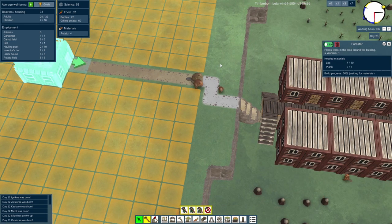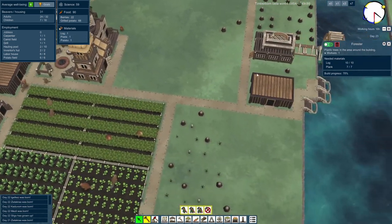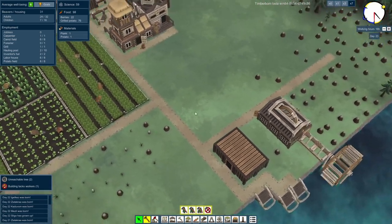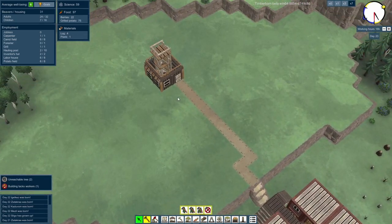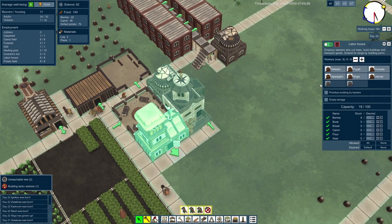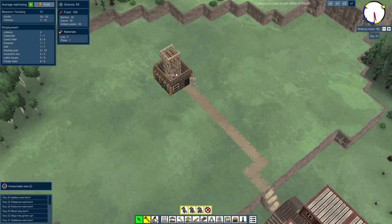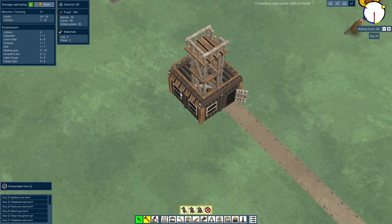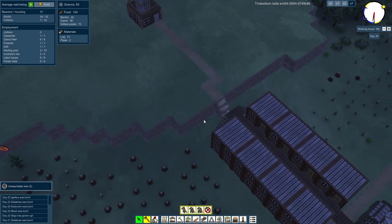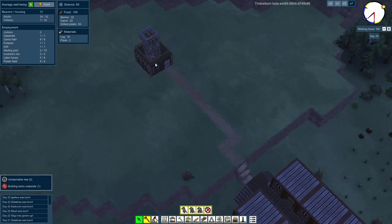Once this is done, they should be able to get building that — it needs one plank. Come on, carpenter, get on with it, make more planks, get planking! And there we go — now that building lacks workers. We could take one out of there and reassign that worker up here. And you — you're going back to bed. Hopefully we can see the forester in operation in the morning. That would be quite nice.